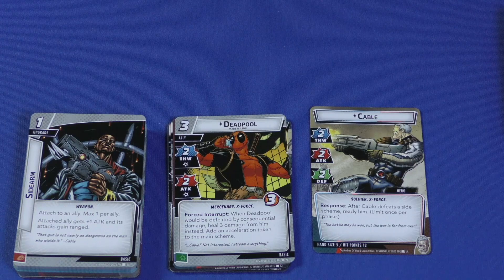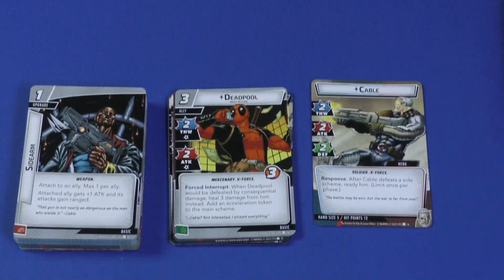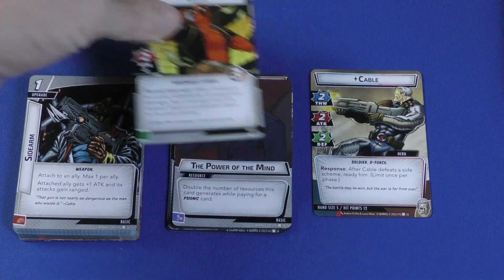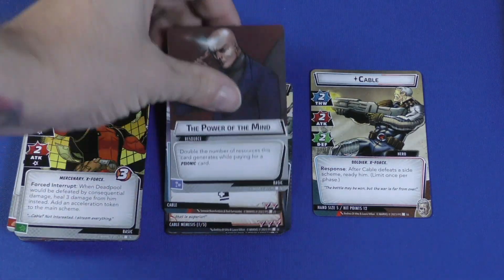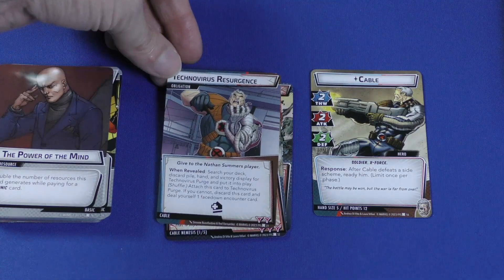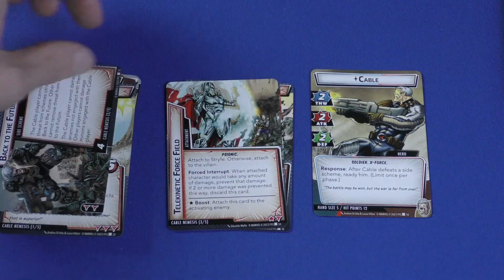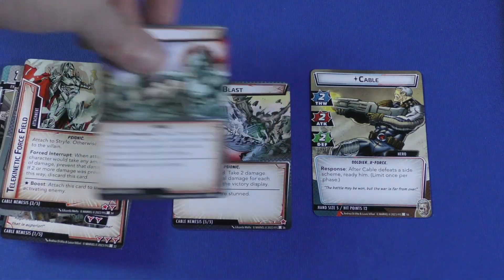Deadpool is a three-cost ally with two thwart and two attack. Force interrupt: when Deadpool would be dealt consequential damage, heal three damage from him instead — but then you add an acceleration token to the main scheme. So Deadpool stays around and can't be killed, but you're adding acceleration tokens, which is terrible. Then there is the obligation and Cable's nemesis, which are the standard things that can mess up your game.